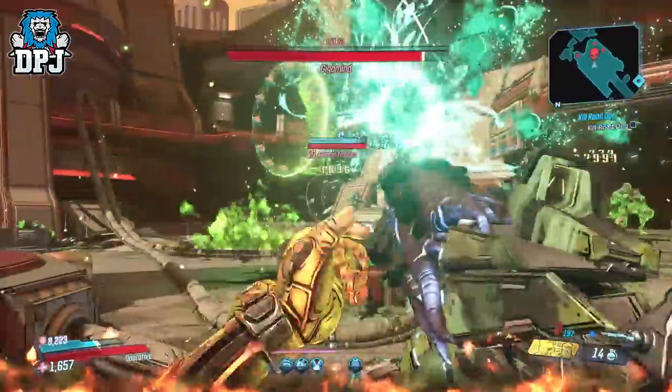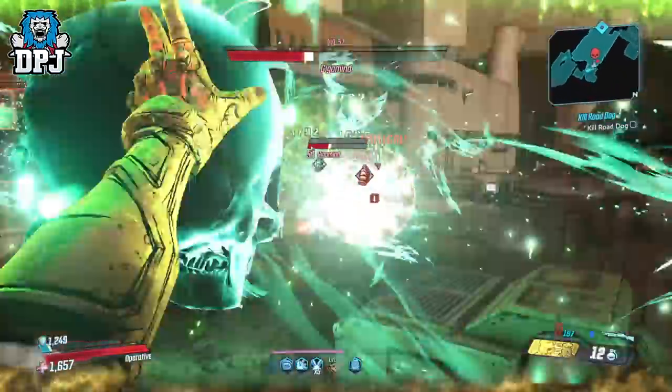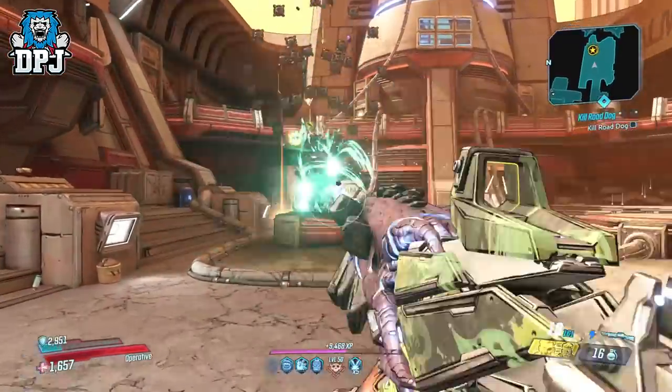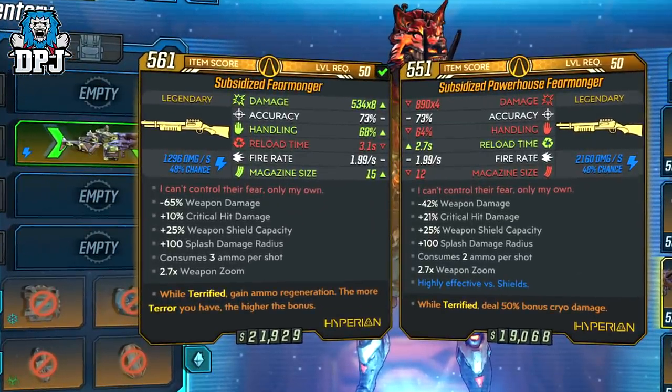Would I say this is the best Fear Monger variant? That's a hard question due to the variant I have being shock. If you want it for taking off shields, then yes. But when shields are depleted, it depends on the enemy and the modifiers. Comparing it to my x4 shock variant, the damage is higher on the x8, but my x4 has a better critical hit damage bonus — so comparing them is unfair. If my x8 had the same critical hit damage bonus and not such a bad weapon damage penalty, I would 100% guarantee it would be the much better shotgun.